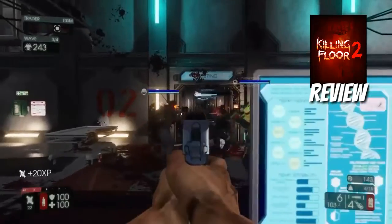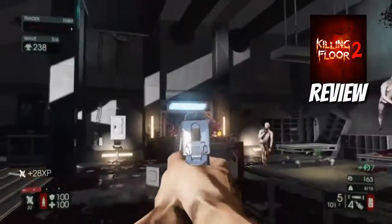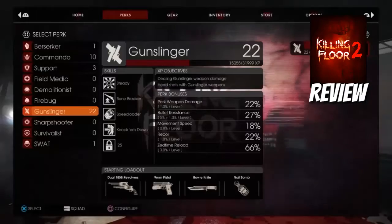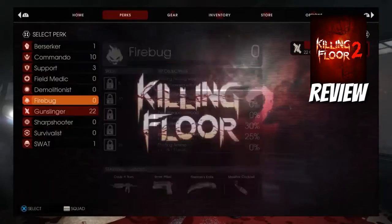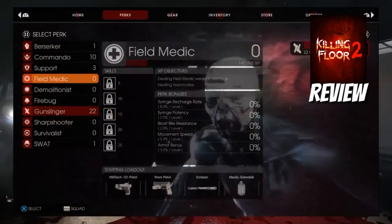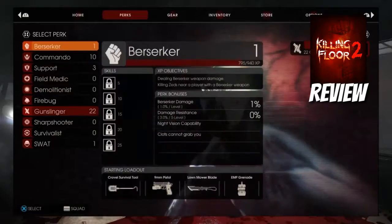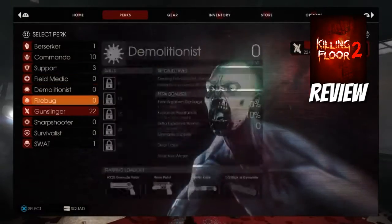Basically, what this game is, is if you took Doom and combined it with Nazi Zombies. To start you off, you're going to choose a class. There are multiple different classes to choose from, each with their own abilities, and they all have their own starting weapons, melee item, and grenade in addition to the standard 9mm pistol.